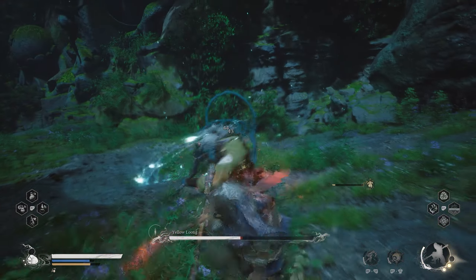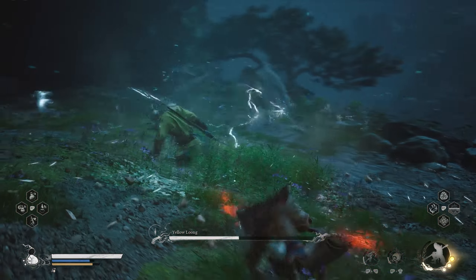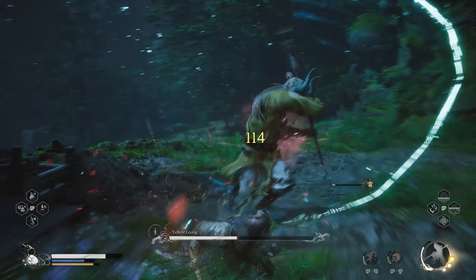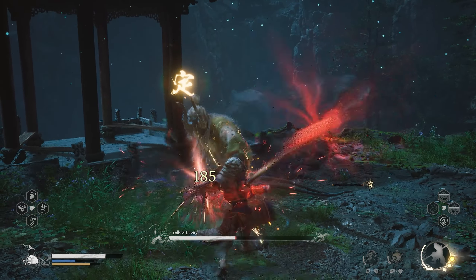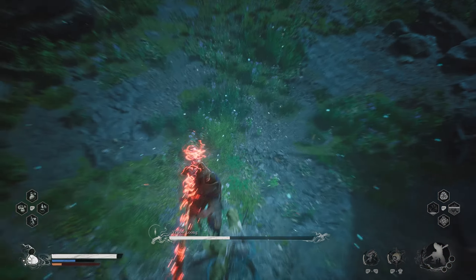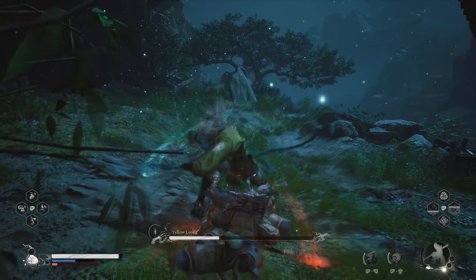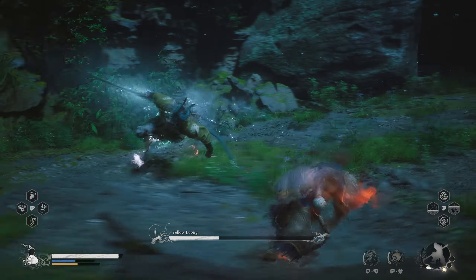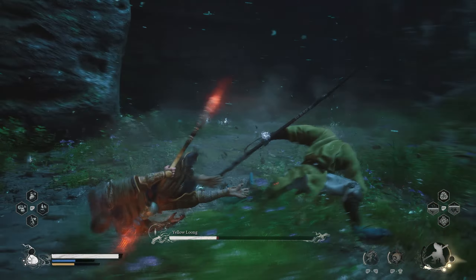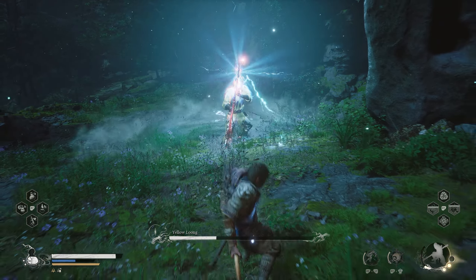Dealing damage is important, but you can't deal damage if you are a dead man. Rock Solid is a great way to interrupt his combo while building up focus. However, be extra cautious of the follow-up because most of the time after a parry, Yellow Loong would immediately use the light thrust attack with the tail end of his spear. That attack might seem harmless, but it is actually a devastating animation lock. I prefer Smash Stand more than Pillar or Thrust Stand because the focus gained during a perfect dodge enables the Nutcracker fairly quickly, out-DPSing the other two. Pillar Stand can be seamlessly woven into a combo, while Thrust Stand just doesn't have enough kick.